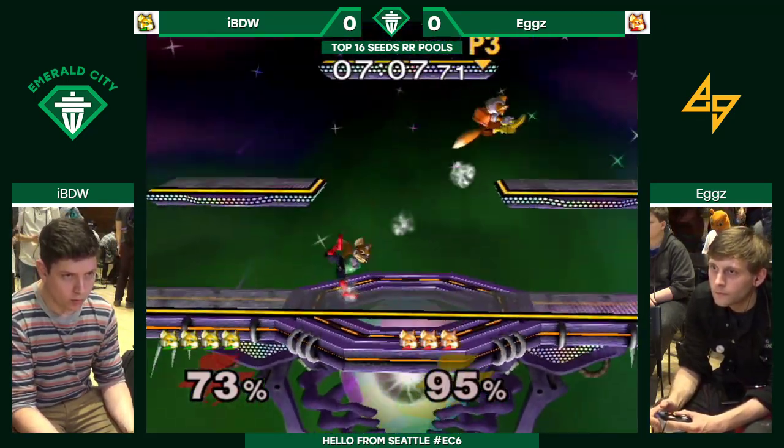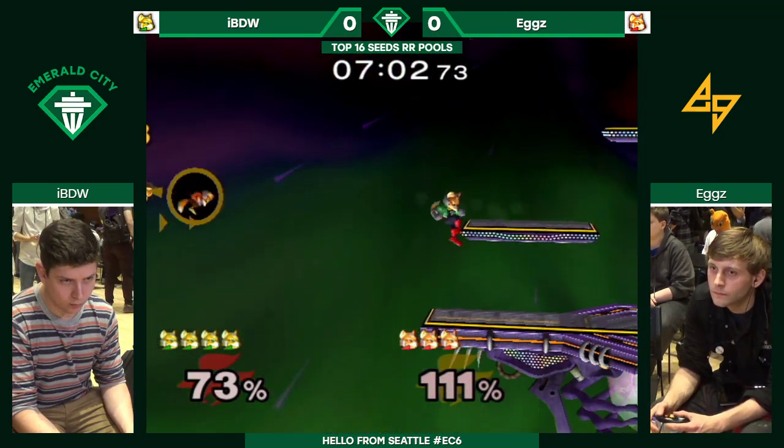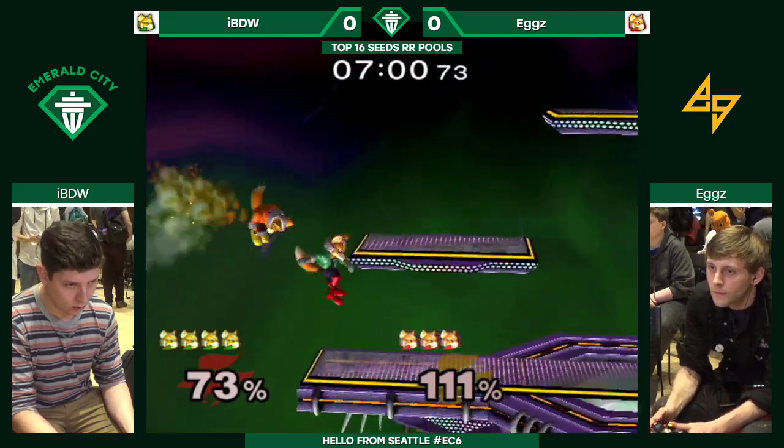Either way, it looks like IBDW has got Eggs's number, though both are very skilled Fox players — definitely faster hands than I've got.